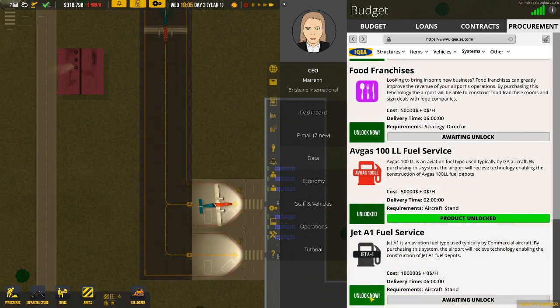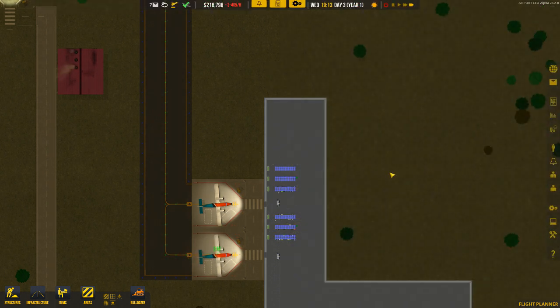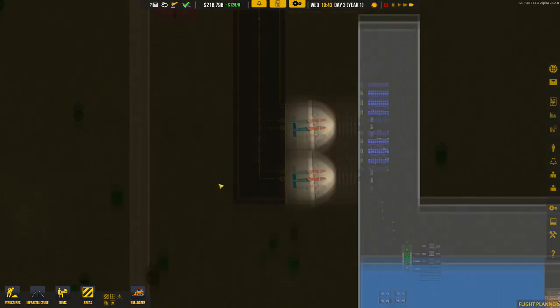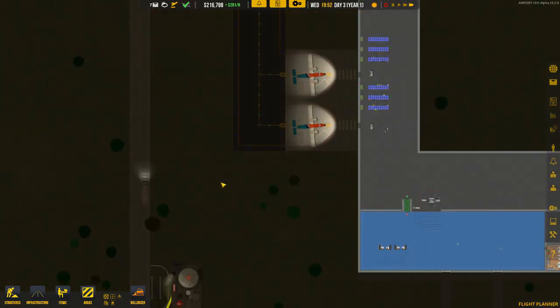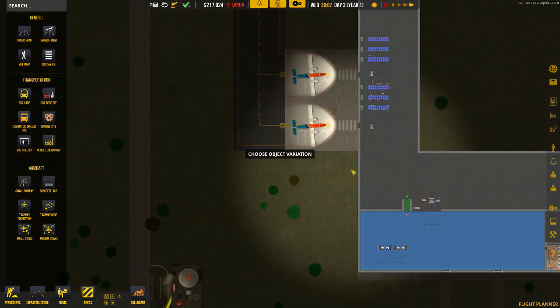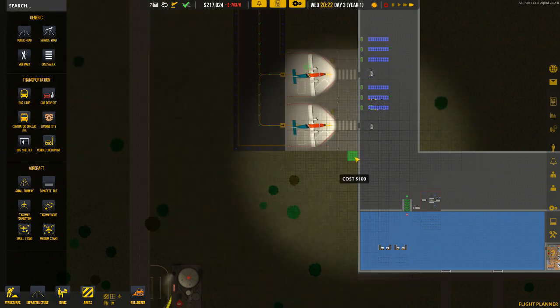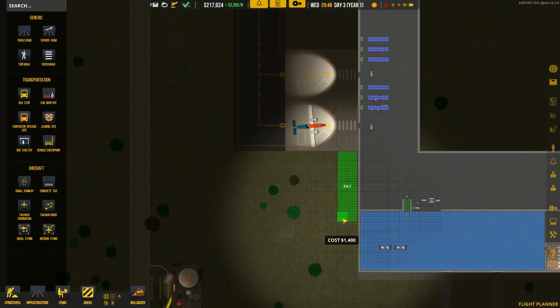These costs are far more significant, so we're going to do these in stages rather than a mass hire. Now that we've hired the Procurement Director, we can go to the tabs and see a lot more options are open. The fuel option we want is the Jet A1 fuel service. This is a nice part of the regional airport because it brings in a little extra money. We need to build some service road here.